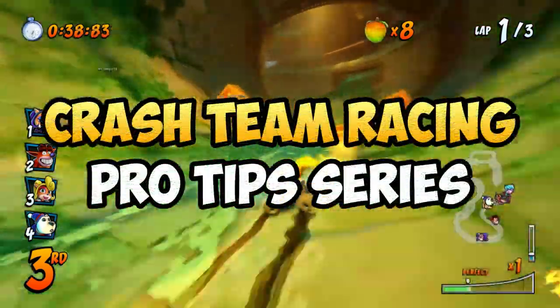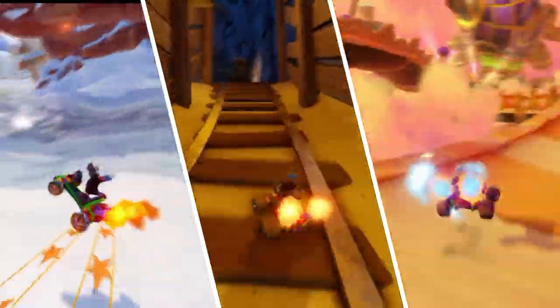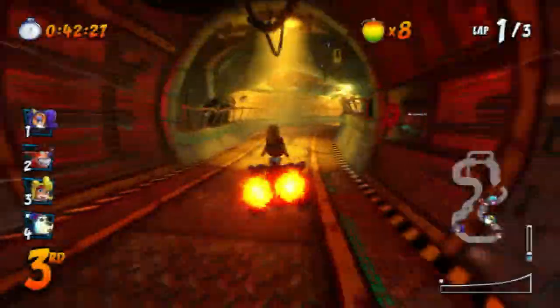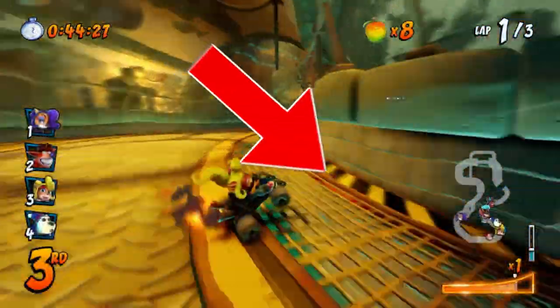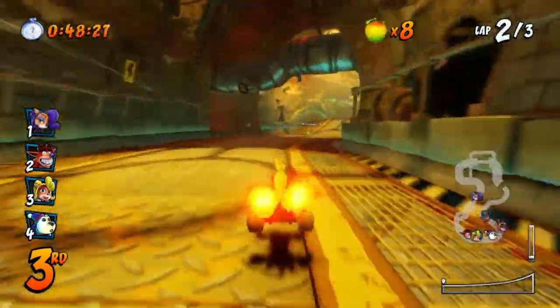Also, this video is part of the Crash Team Racing pro tip series, so if you want to check out more shortcut guides like this one — such as Blizzard Bluff, Dragon Mines, or Hot Air Skyway — click on the left here, or click on the right for my other tips and tricks videos. This is the Viperian signing off and I'll see you in the next one.